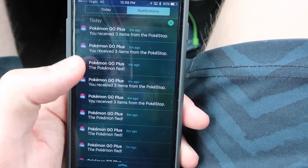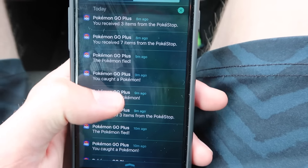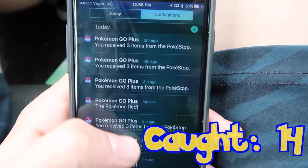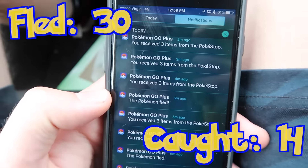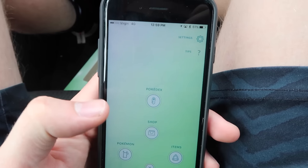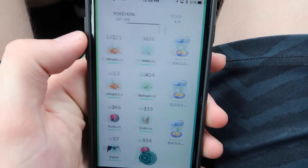We've been driving around for about 20 minutes and there's a little bit of a recurring theme — lots and lots of Pokemon fleeing away, which is a little disappointing. But we got some good loot from PokeStops and we caught 14 Pokemon. I'd say roughly 14 caught Pokemon versus about 30 fled Pokemon. The eggs didn't actually hatch — only got about 100 meters, looks like we were driving too fast in most places.